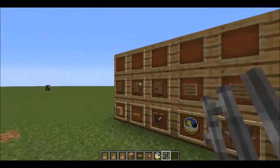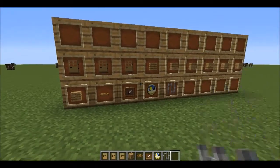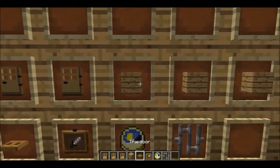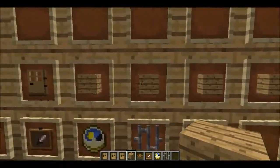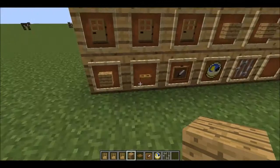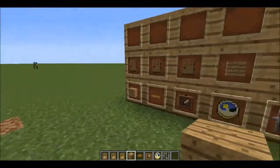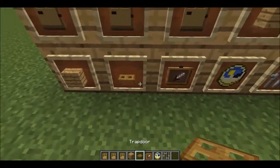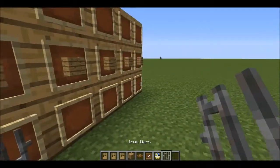Hello peoples, and today I'm going to be showing you how to build an old-fashioned clock. What you're going to need is three doors, a couple of wood planks — you can use any type of wood, spruce, oak, any type. I'm not sure how much we will end up using. Then you're going to need a trapdoor, an item frame, a clock, and iron bars.